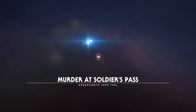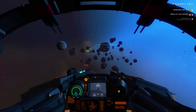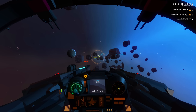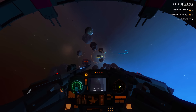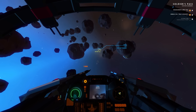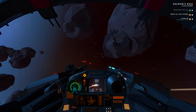Murder at Soldiers Pass. Assassinate Lord Thule. There's our target, and I think we're going to see if we can torpedo this guy. On the way. Well, that was easy. Not done with this guy yet though.